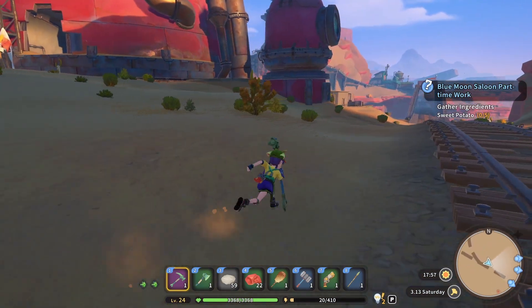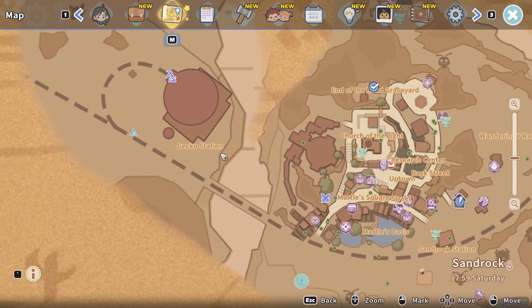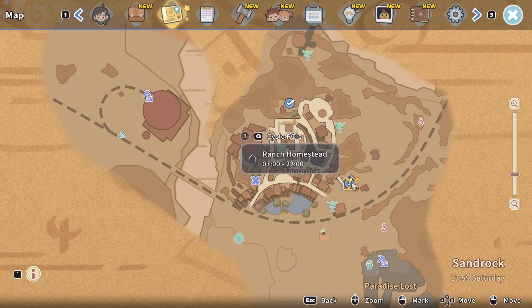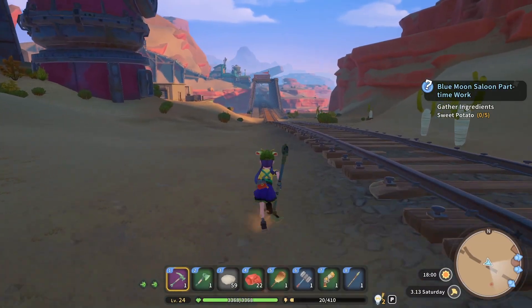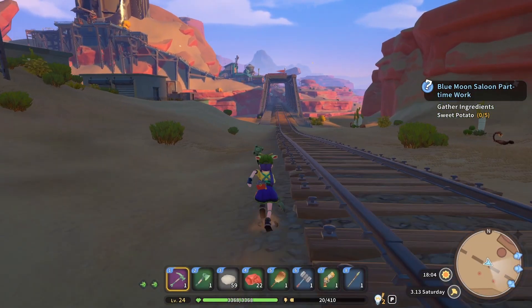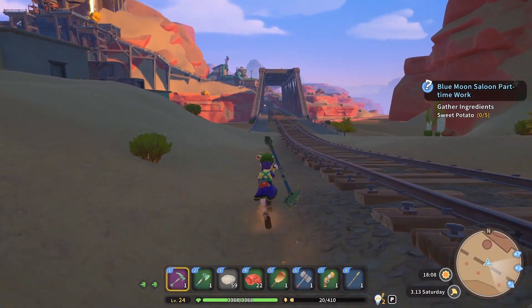This is obviously where the mount comes in. Do we now have another Mort? Oh, Mort has a quest — that's the ranch quest. I'm going to run to Mort then. It's six o'clock, we'll see.